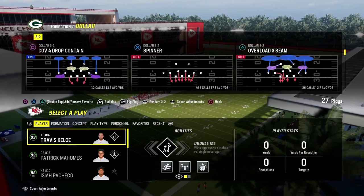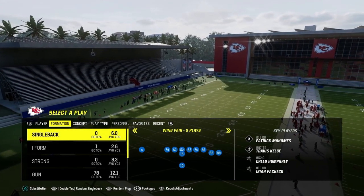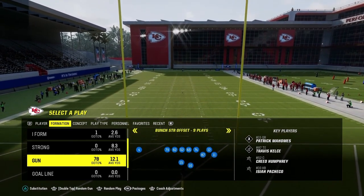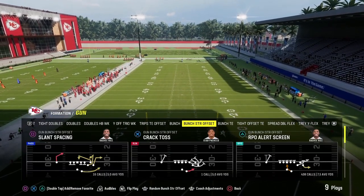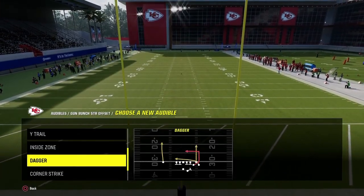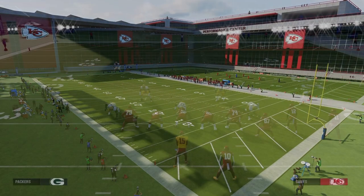We're going to cover a multitude of passing concepts. The first is a fundamental passing concept that you need every single Madden. We're going to use this out of the formation Bunch Strong Offset to start. The only audible I'd set is Dagger in your audibles. You'll come out in Corner Strike but audible to different plays to break things down.